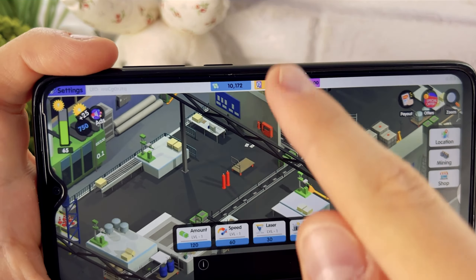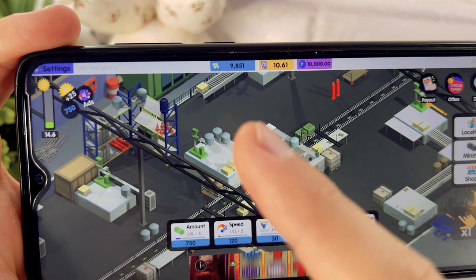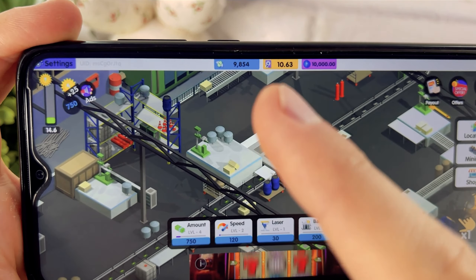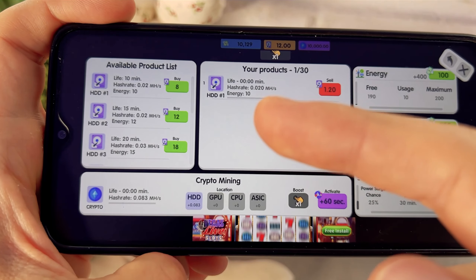So you improve your conveyor belt with these boosters and earn game money. You're probably going to ask: what's the point of this money if you can't exchange it for real money? The main task in this game is to buy new locations for in-game coins, and at each location you get certain components for mining real money. At the first location in the mining tab, you can buy hard drives.